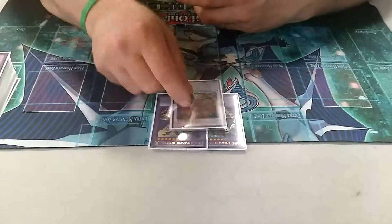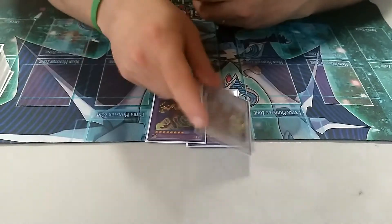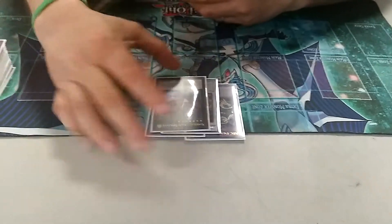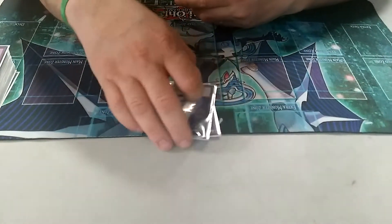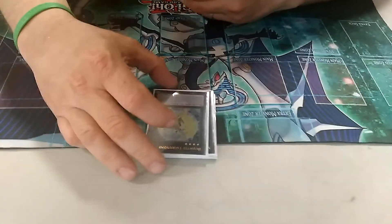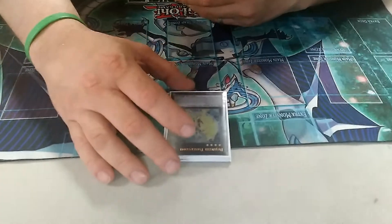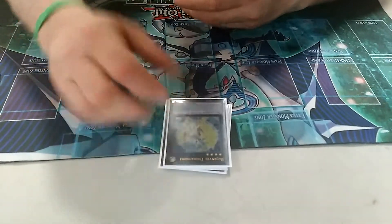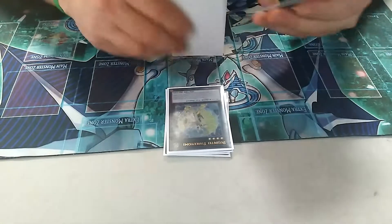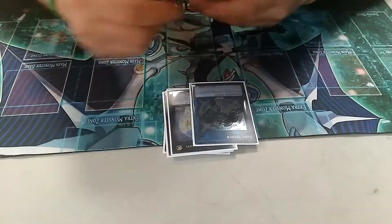One Meteor Burst — I play Meteor Burst because of Tomahawk. I can Synchro into this, have my Gate Zero set, and this will summon my Gate Zero, then I can overlay into a Tomahawk. Who doesn't want to fill their field up with a bunch of tokens? I play one Tsukiyomi just in case I get a bad hand — I need some new cards; I could detach, send my whole hand to the grave and draw 2 cards. It's also good for dumping pieces into the grave for Buster. I play one Link Spider because of Tomahawk — I get all these tokens, so why not Link Spider?